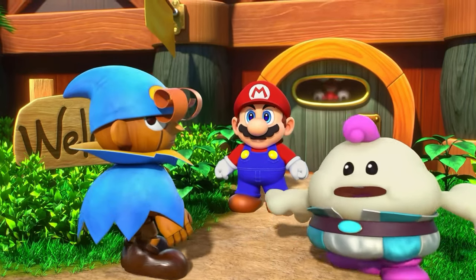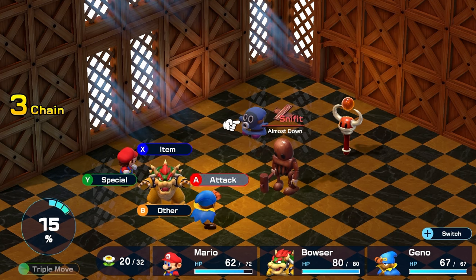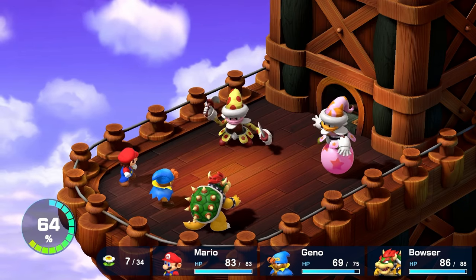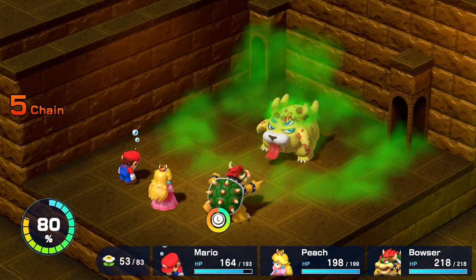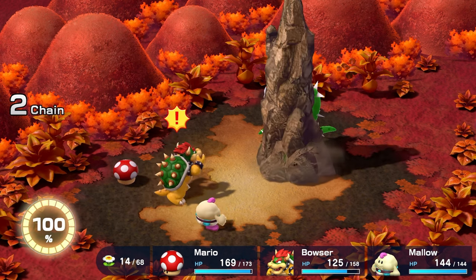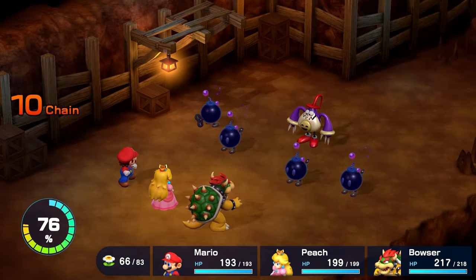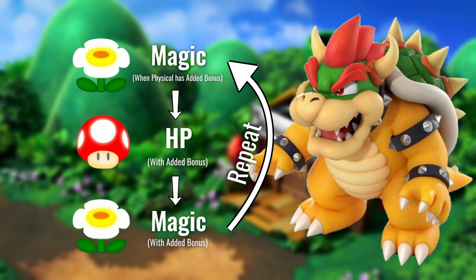Soon after Geno, you will be joined by the big bad of the Koopa Clan himself, Bowser. He is already stacked the moment he joins your party with a super strong physical attack and can withstand quite the beating. However, his spells can be absolutely crucial towards the end of the game. He can not only do lots of area of effect and single target damage with his abilities, but he can also poison and fear his foes, which proves super useful in certain situations. So for him, just boost his magic, throwing in HP whenever it receives the bonus.